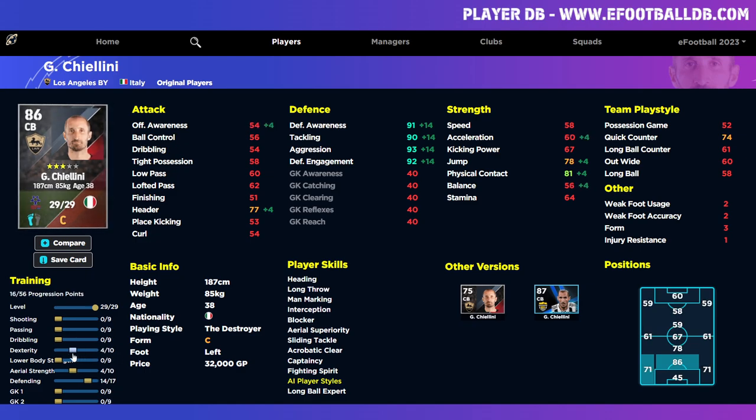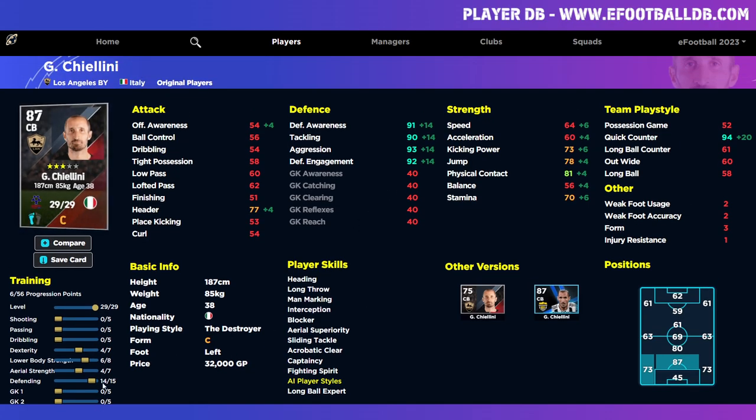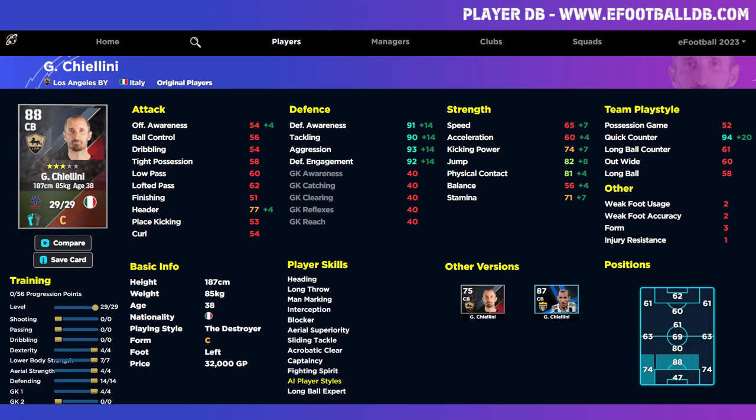We can put his aerial strength up to 78 — we'll leave that for now because he is quite tall. We're not going to make him very fast, so we'll leave pace at 60 and get his stamina up to about 70. Depending on what team play style you want — quick counter or whatever — you can allocate points accordingly. A little tip: if you pop a couple of stats into the goalkeeper category it will improve his jump, so that's an easy way to get more jump into him. Defensively this guy is an absolute monster, and again he's only 32,000 GP.